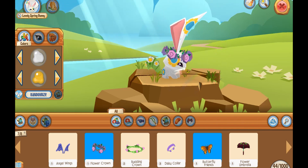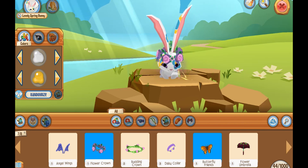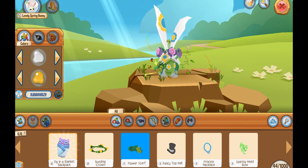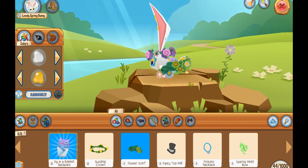Butterfly friends — that's a cool animation, perfect for springtime. And I have another budding crown, a flower scarf. And this backpack is so cute — the pig in a blanket backpack. I cannot get over that.